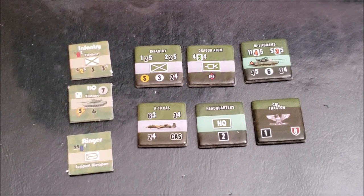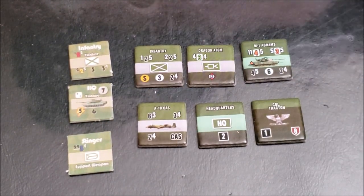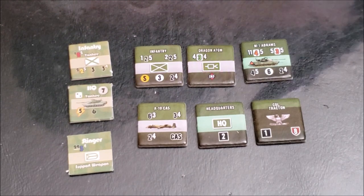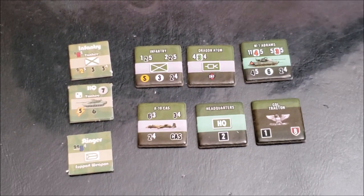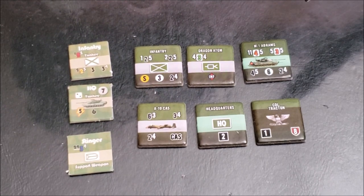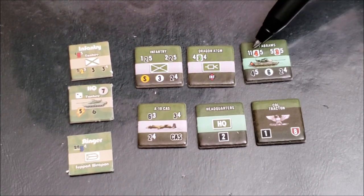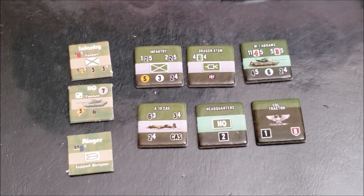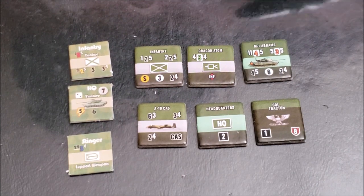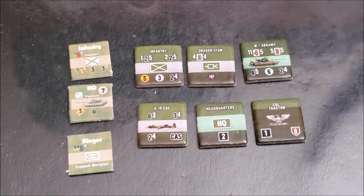All direct fire units now use point blank range. It used to be only certain units that got point blank bonuses, but now all direct fire units get a point blank bonus at half their printed range or less, rounded down. Effective range is their printed range. And all units can also use extended range firepower, which is up to double their printed range value.